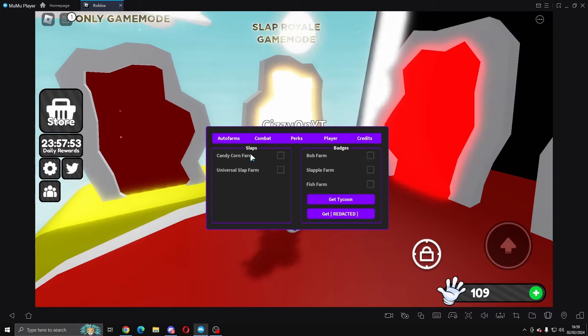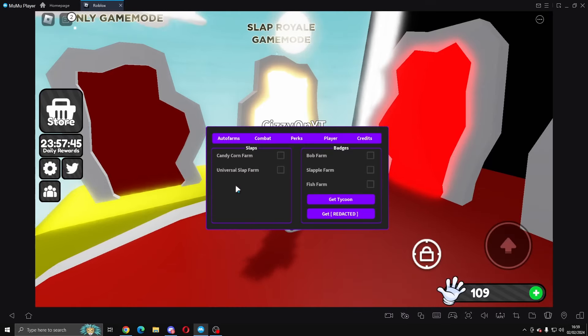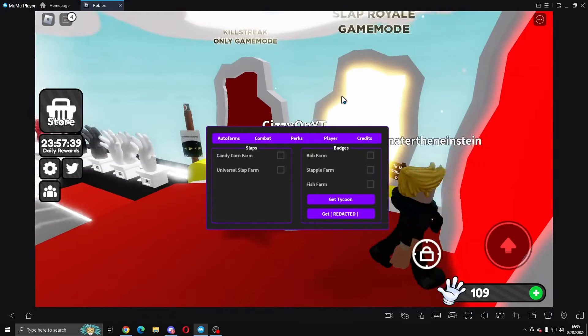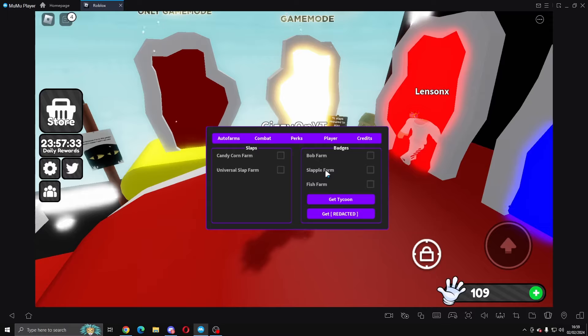On the auto farm tab we've got candy corn farm, which isn't in the game anymore — the script just hasn't been updated — but all the other features still work. We've got universal slap farm, which will work on normal arena, default arena, killstreak mode, and just about any mode you can think of.